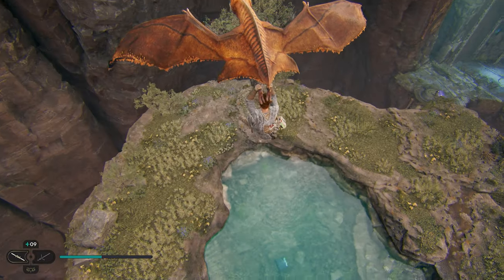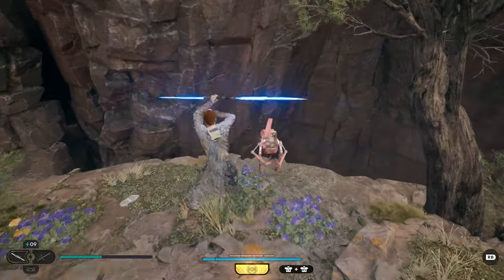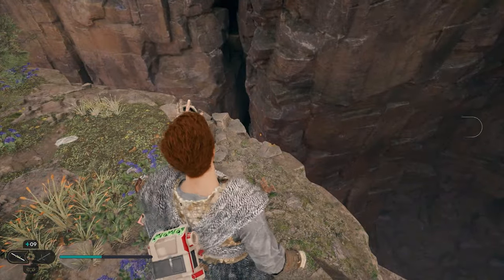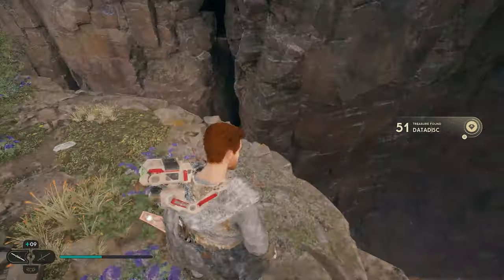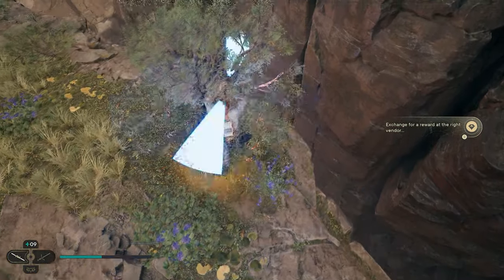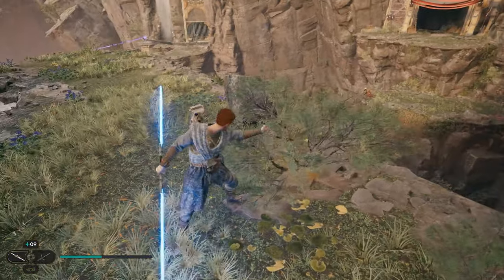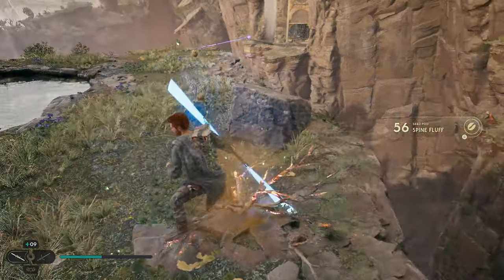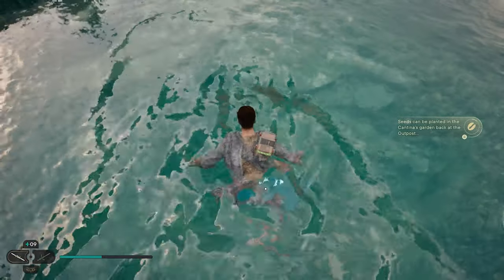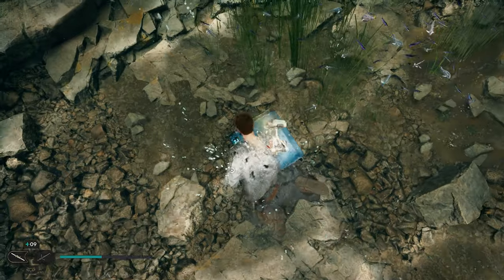Up here you'll have a couple collectibles. First, there's a scavenger droid — go ahead and cut it. You want to take out this scavenger droid before he disappears, and he'll drop a treasure you can pick up. Your next collectibles are two seed pods: one right here in front, and the second one right over here in this bush — you can tell by the green orbs. Your fourth collectible up here is in the water — jump in, dive down, and open up this chest.